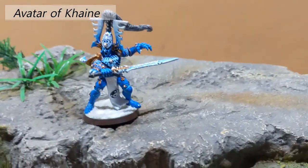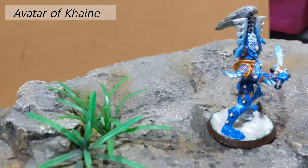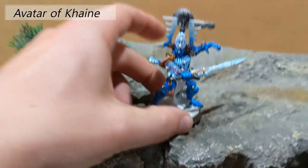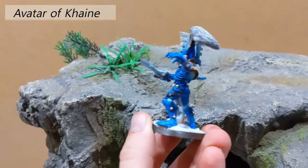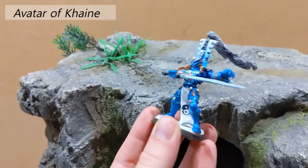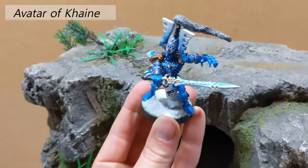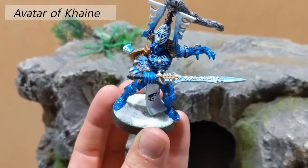Here is something that's very close to my heart: the Avatar of Khaine. My version is painted blue, because when I was a teenager — 14, I believe — I got this guy, glued him together, and thought, why does it have to be like everyone else's molten metal, red hot version? Why not an icy Avatar? So I painted him as blue as I could, using dry brushing to get that nice fade into white on his helmet. This was a real passion project, but he's made entirely of metal, so he would routinely fall apart. A wonderful person at my gaming club saw me always leaving games with my decapitated or falling-apart Avatar and offered to pin him — and since then he hasn't fallen apart once.